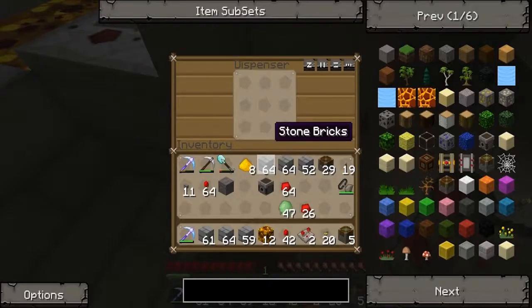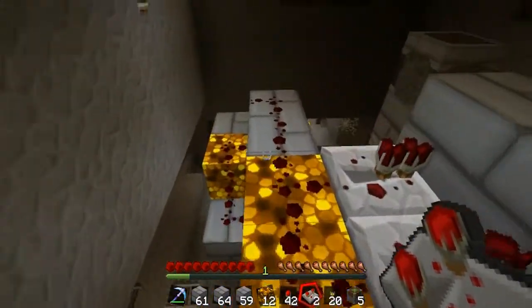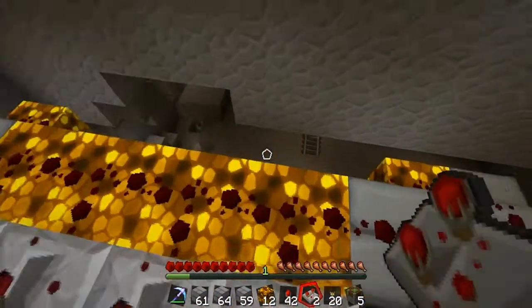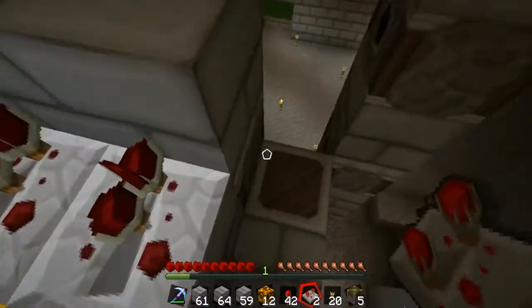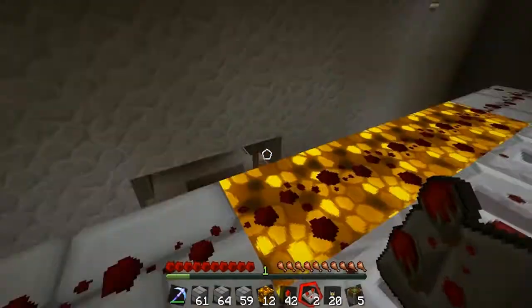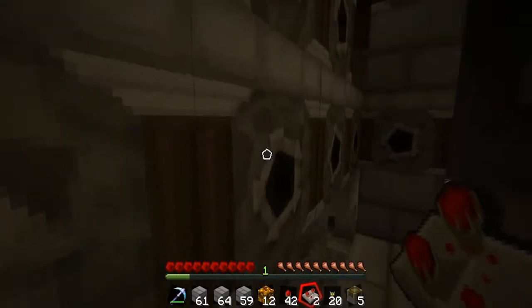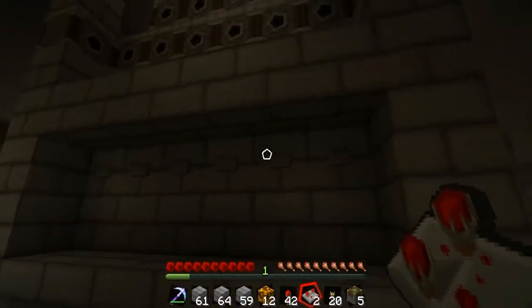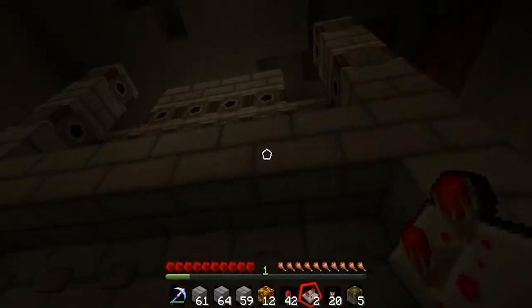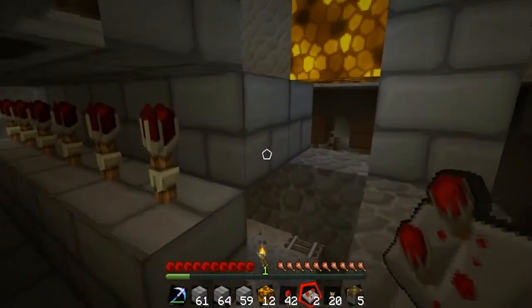Now we need four repeaters going into the blocks above the dispensers, and that's what's going to cause the dispensers to dispense. If you're wondering why there's glowstone here, it's because of a block update glitch. If you don't have these blocks, the dispensers would fire all at once rather than just the individual ones. Basically, when you press a button you want that specific dispenser to dispense the unique ingredient, and then you want all the top four to dispense, because there's going to be three glass bottles and one nether wart in there.